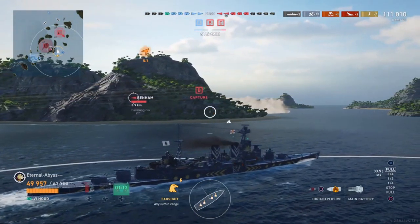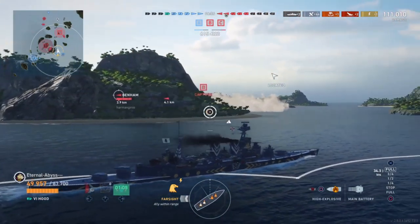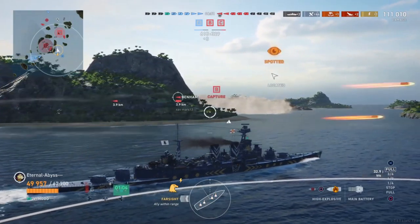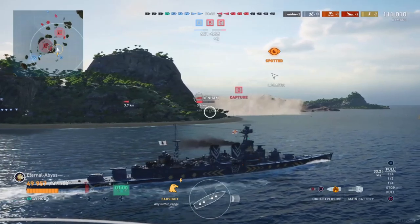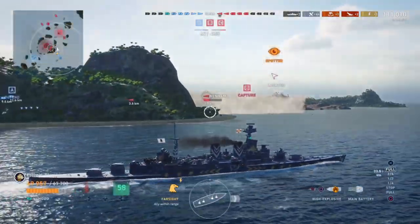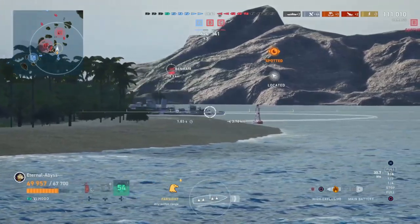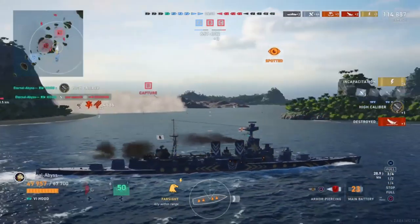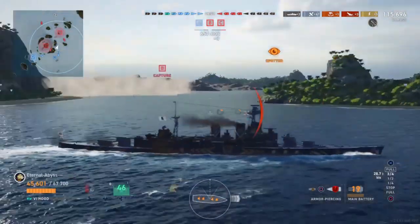Although amusingly, the recent tier 7 premium cruiser that is the end reward of the Yassin Butai campaign — the Azuma — is actually almost the same length as the Hood. Closing in on the Benham with high explosives loaded, should be able to finish her off in one hit using our sonar to pick her up. There she goes — polishing her off very nicely, earning ourselves a high-calibre moment at the same time as securing our third kill.